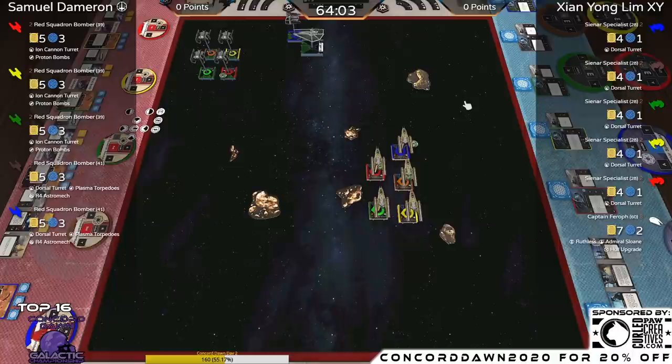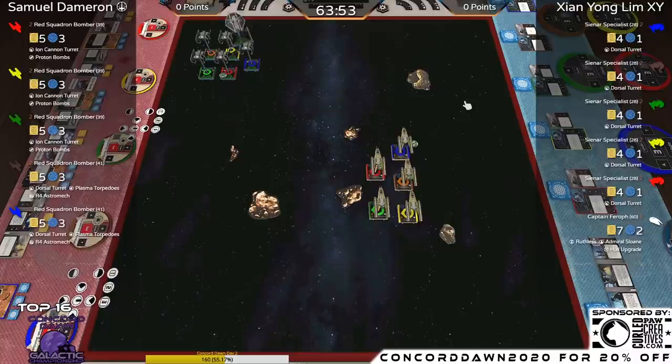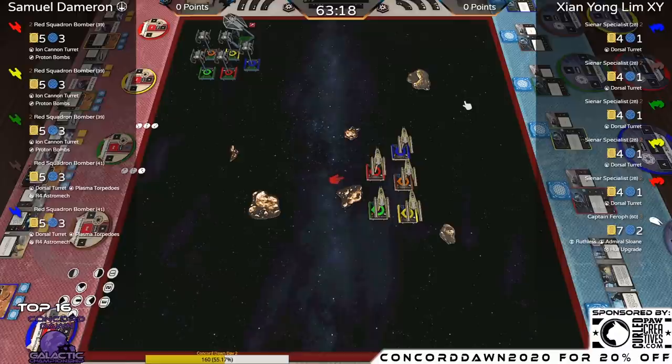I like XY's approach — he went for the open space, keeping his options open with turrets now facing left. The Y-Wings now have most of them forced to go straight, with two rocks blocking off most turns. Green might fit a two-turn in there. XY has committed going straight, and I think there's going to be a big engagement in that open space next turn. The TIE Aggressors can do a bank whereas the Y-Wings can't, so that favors XY's opening engagement.